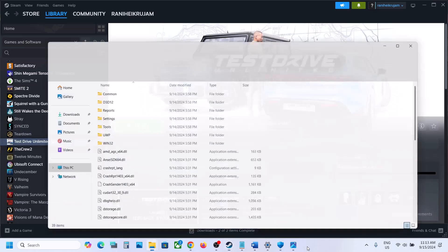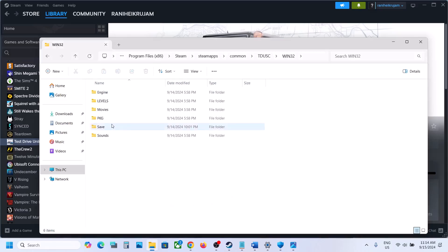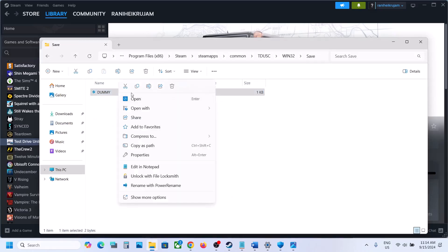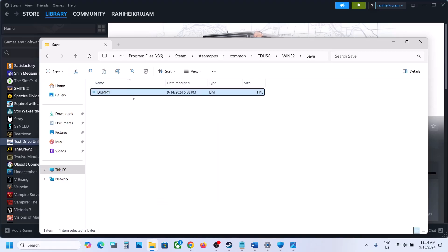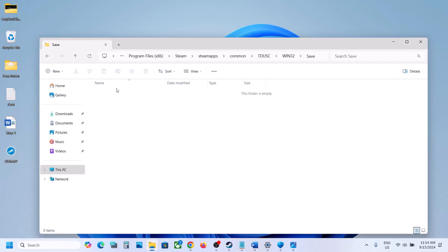Click on browse local files. Open the win32 folder and then open the save folder. Here you can see the dummy file. Make a right click and then move this file — cut it and paste it somewhere else so the dummy is gone from this location.